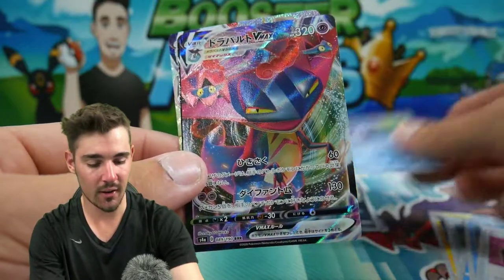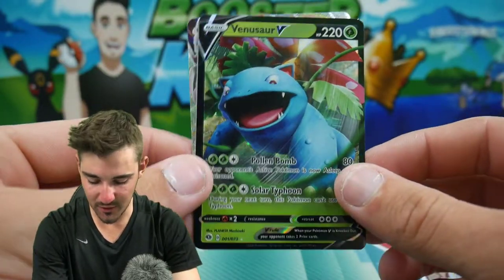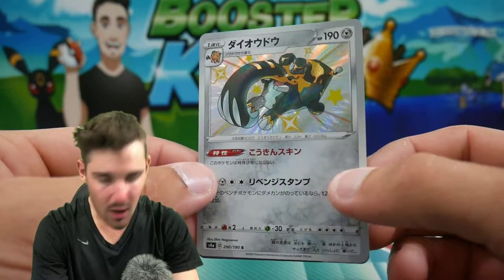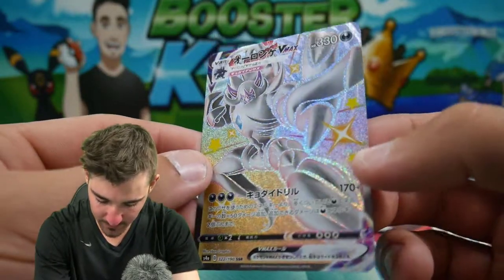Let's review: we have that Amazing Rare Kyogre, the Dragapult VMAX, a Venusaur V, that Shiny Copperajah baby Shiny, and the Grimmsnarl VMAX Shiny — check that one out, such a cool looking card. Thank you all for watching — make sure to leave a like, subscribe if you're new, and check out my other videos in the description below. With all that being said, I'm going to get out of here and I will see you guys in my next Pokémon video. Peace out, guys.